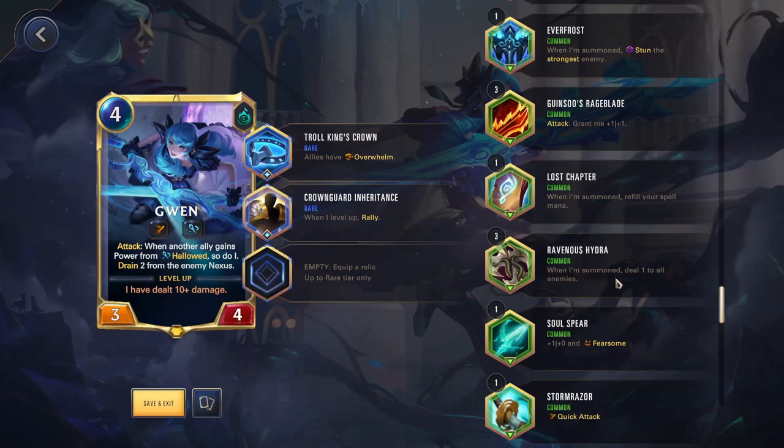Ravenous Hydra — when I'm summoned, deal one to all enemies. This can be good if you're playing a slower deck that doesn't have as much removal and often the enemies are going to be getting a full board — you play this, deal some damage to all of them. It is pretty niche though, and normally you're going to have something better to run. I rarely use this, but it can be good in some limited situations.